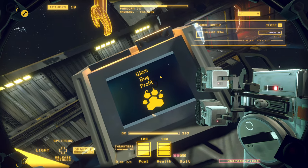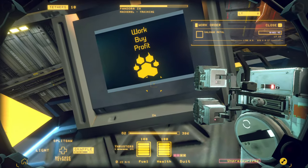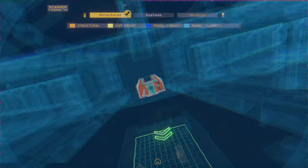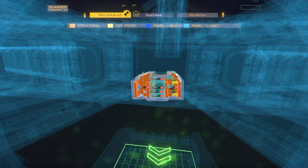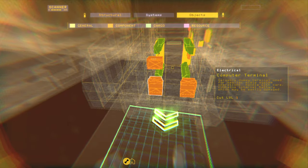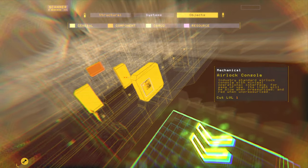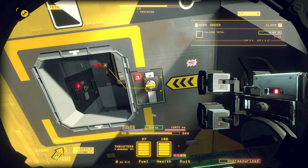Is that what we want to do? What can we do here? Objects — components, storage bin, computer terminals, atmosphere regulator. Now we're talking. Airlock console. Alright, this is where we want to be. Let's remove some of this stuff, shall we?